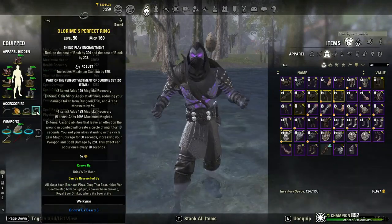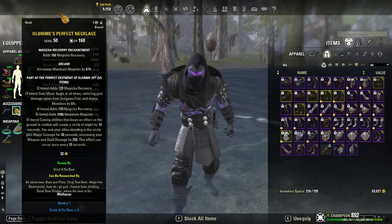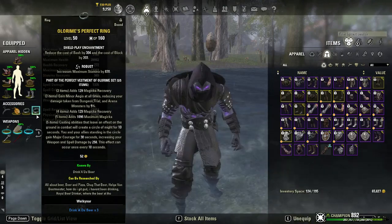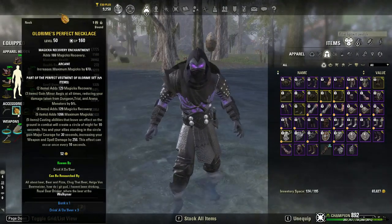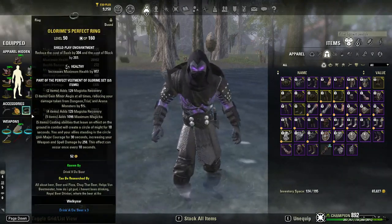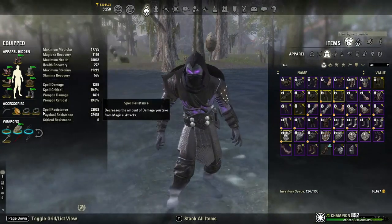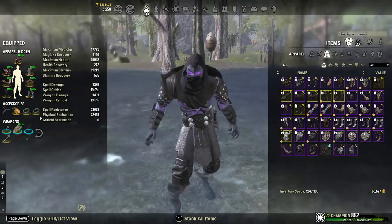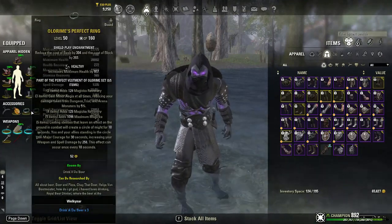The enchants I'm running on my jewelry are two Shield Play and one Magicka Recovery. I've toyed around with this — I've done three Magicka Recovery, three Shield Play, and various combos. I wasted a lot of money figuring out which is best. I really like the Shield Play because there are a lot of times you're blocking in there and using a crap ton of magicka — that's the kind of setup I settled on.